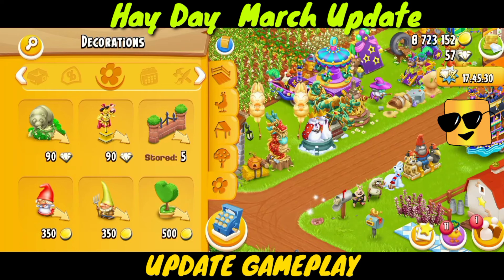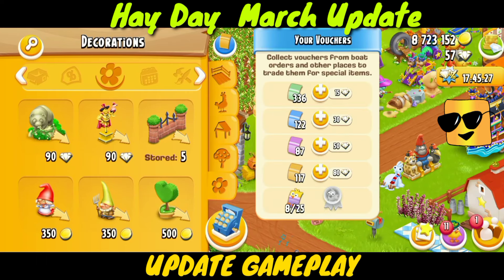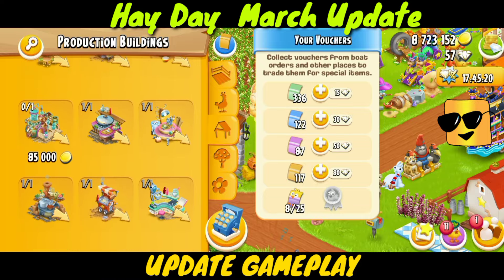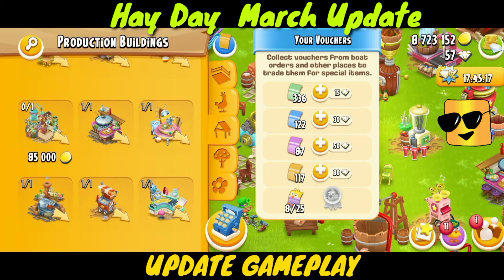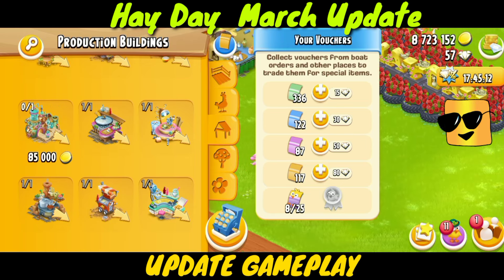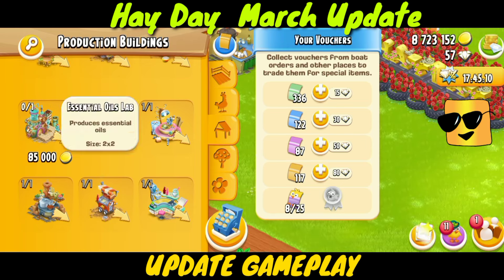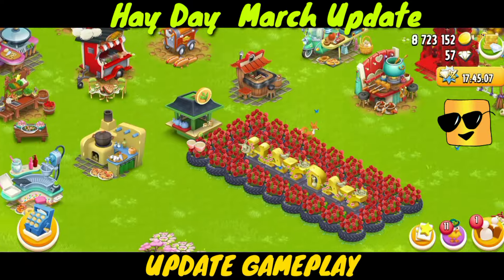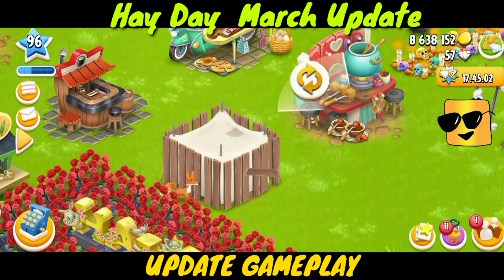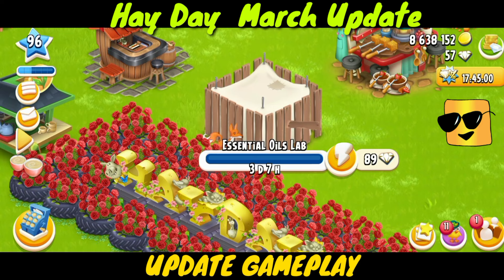They have changed the voucher placement in the game. I have these vouchers in my total. I can see the Essential Oils Lab — 5,000 coins only. Wow, it's amazing! Not a very expensive machine, and not too rare an expansion.